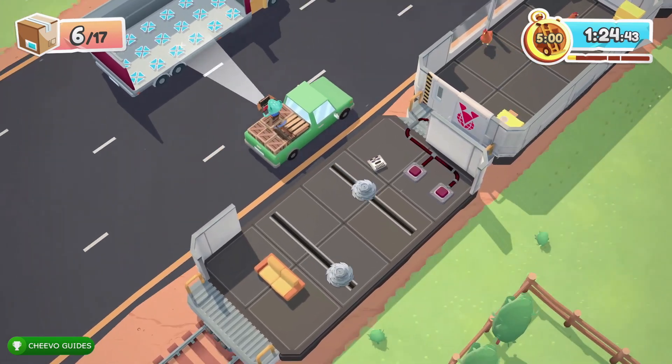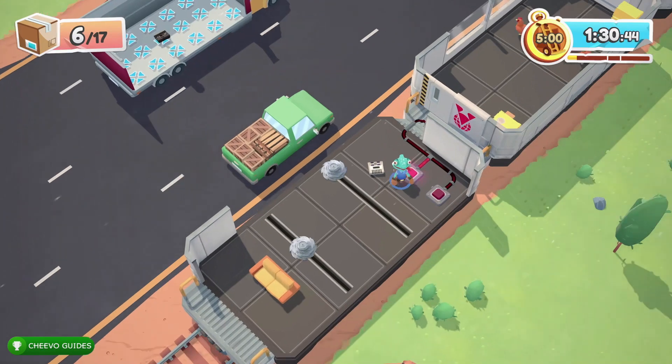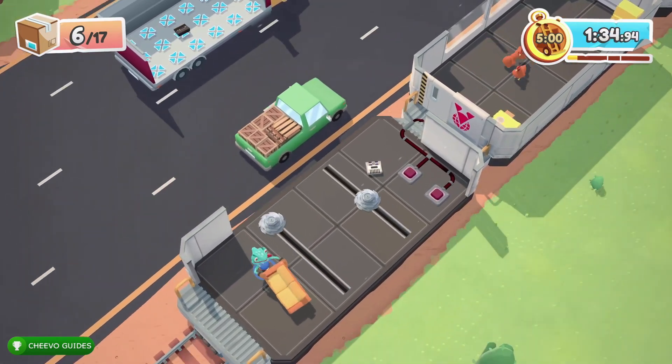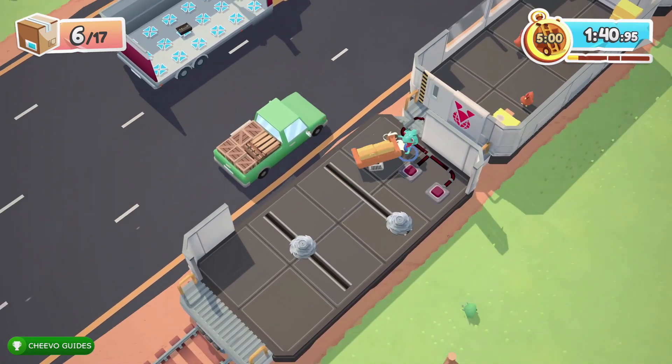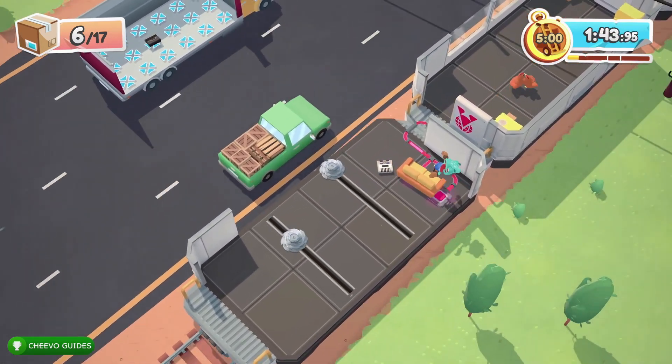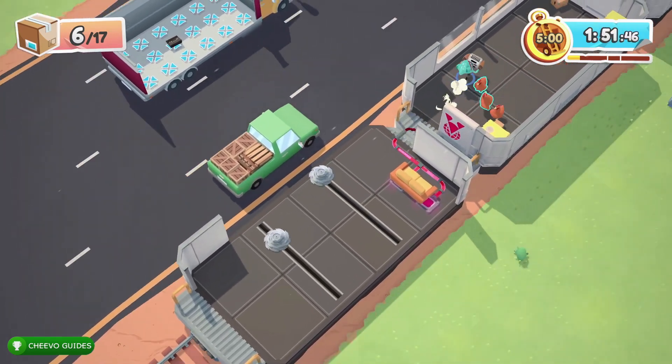The hidden video game console is located on this green truck — just throw it straight into the moving truck. Besides that, you're going to have to grab the couch and drag it on both of these switches to open the next door. As you can see, I've been carrying the white video game console with me since the beginning.